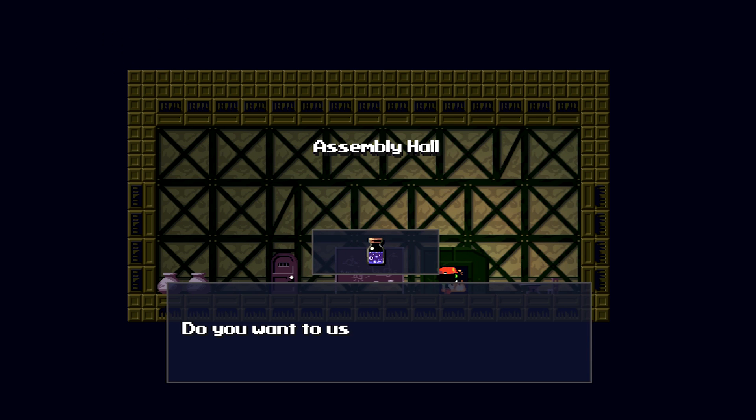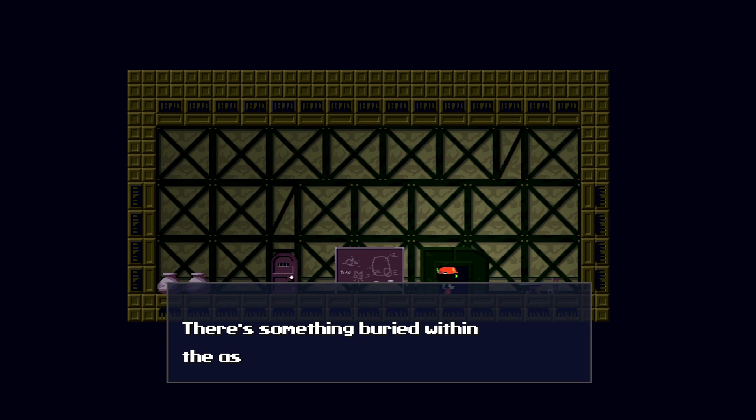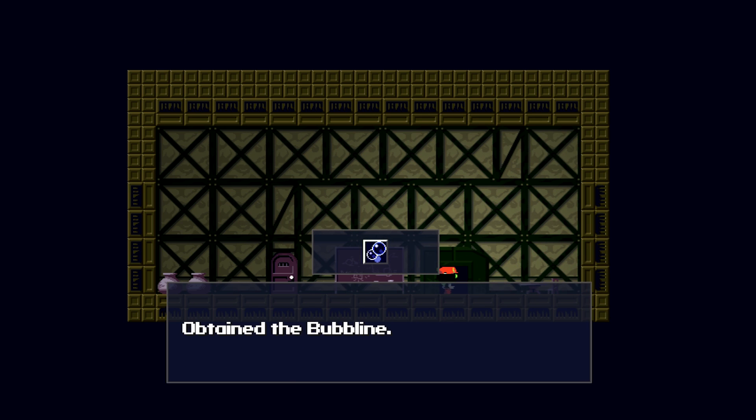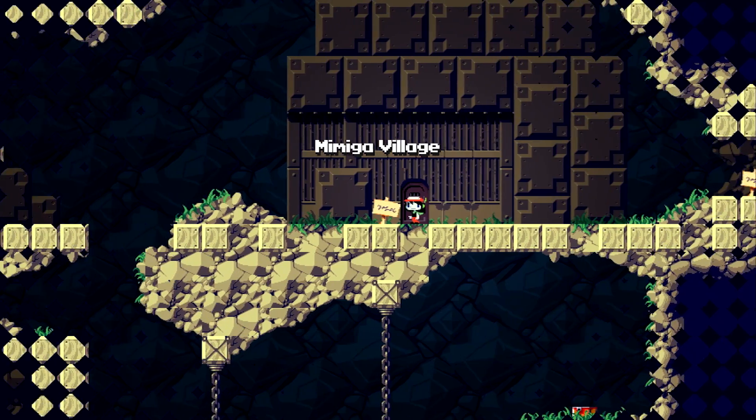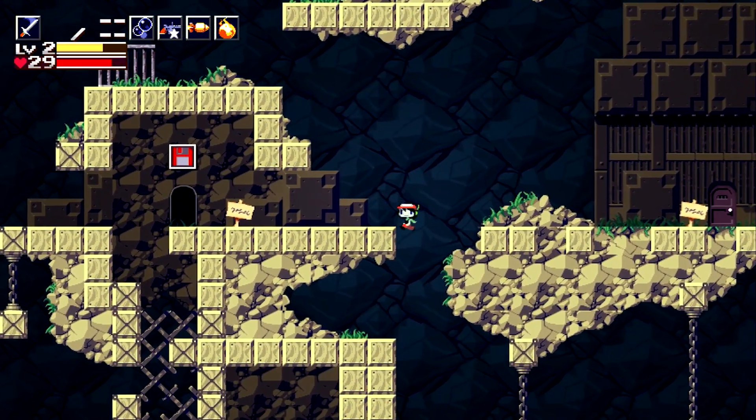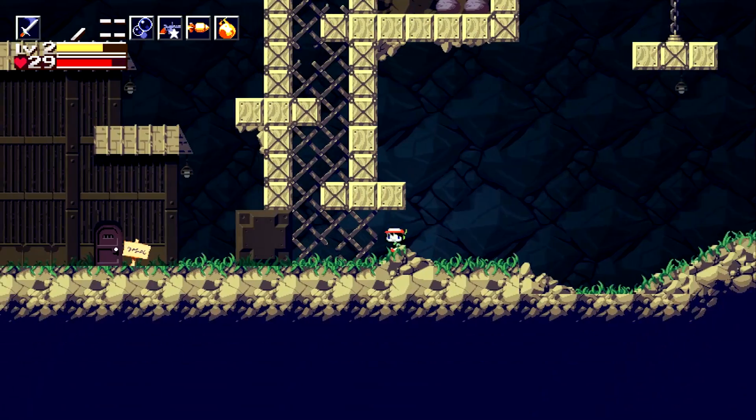So we come into Arthur's house and we use this extra jellyfish juice I got earlier. We find a bubble line. You could have gotten this a long time ago — I just completely forgot about it.